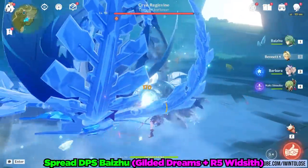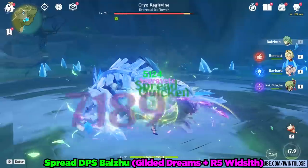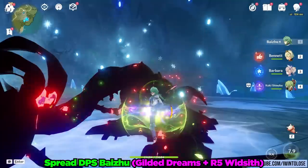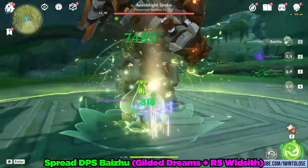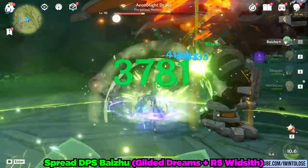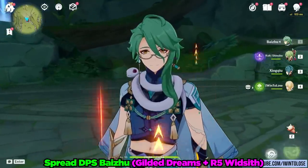Let's also take a quick look at how much damage he can do with a DPS build. For this, I'm using the Gilded Dreams build with a Refinement 5 Widsith. Unsurprisingly, he is able to single-cycle the Regisvine with the Widsith's buff with relative ease. For a free-to-play friendly team, the Hyperbloom team is pretty much everyone's best option. Admittedly, his attacks are very short-ranged, and he doesn't feel great as an on-fielder because of how stubby his attacks are and how he doesn't move forward much. Therefore, it's actually hard to consistently hit moving enemies. But despite that, he can be a usable on-field driver or spread DPS for those that really want to build him that way.